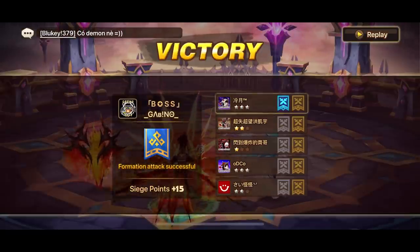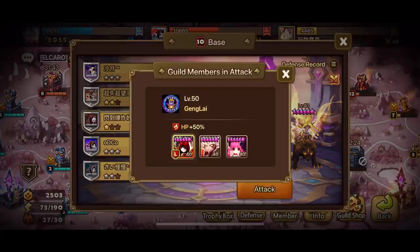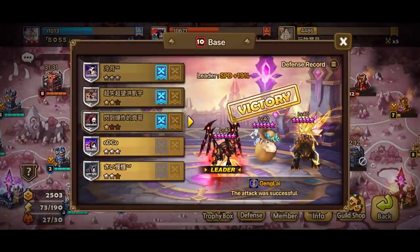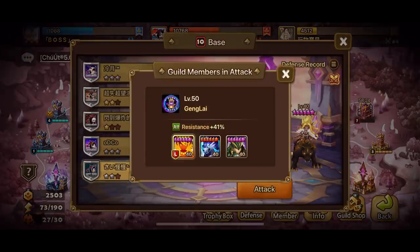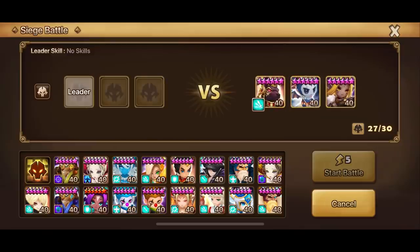Now let's see what our guildies are bringing against these OP defenses. We've got Ganglai here with Villager, Belenus, and Rica. Next up we've got Adito with a Bulwark, Emilia, and a Skogul. There goes Ganglai, there goes Adi. Ganglai again on the attack, this time with a Tessarion, Vigor, and a Leo. We have another target here on Red 11 — let's go attack this one.